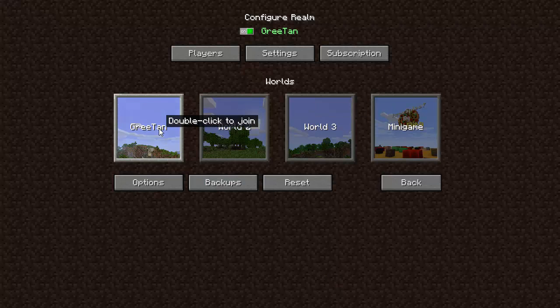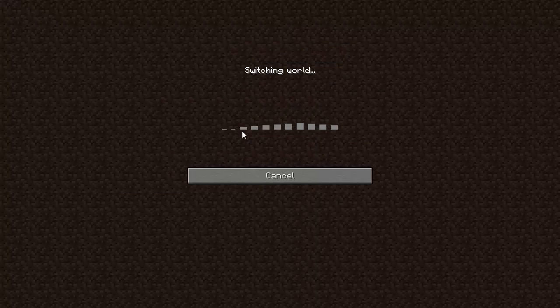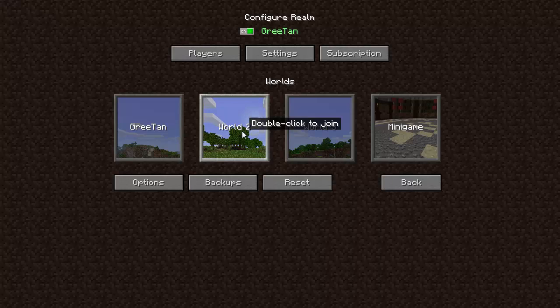This is the realm I am currently running, and these are two other ones that I can make adjustments to. Or if I want to play on a different world, I could also change it. But let's say I wanted to switch worlds — I click on World 2, and now I'm using World 2 because it's highlighted.